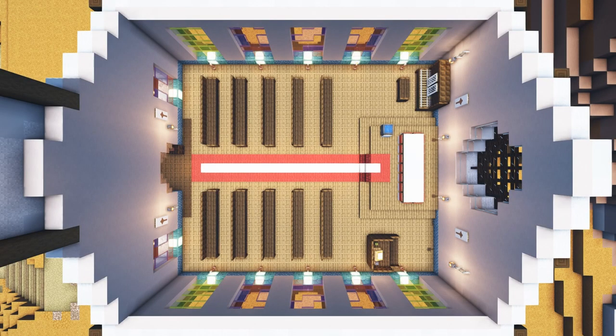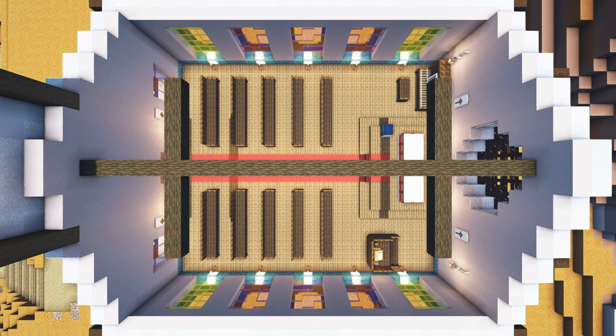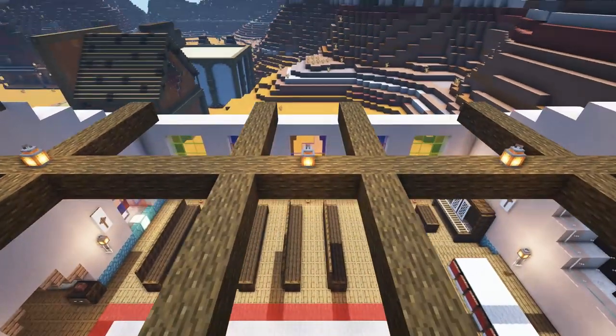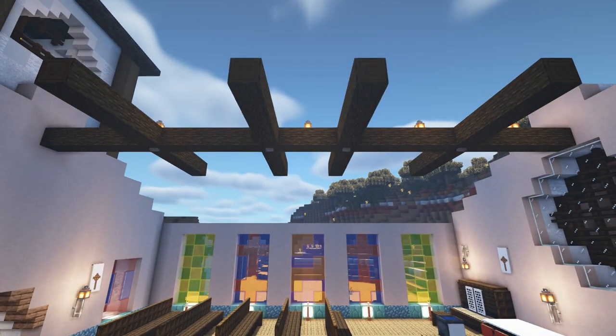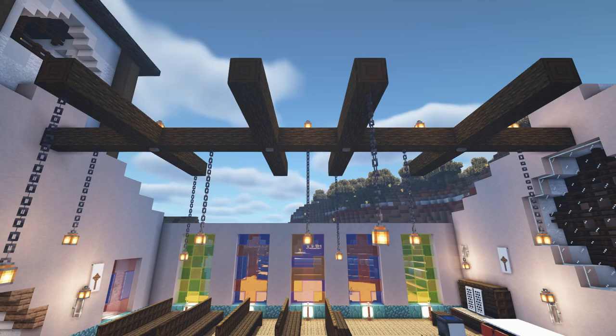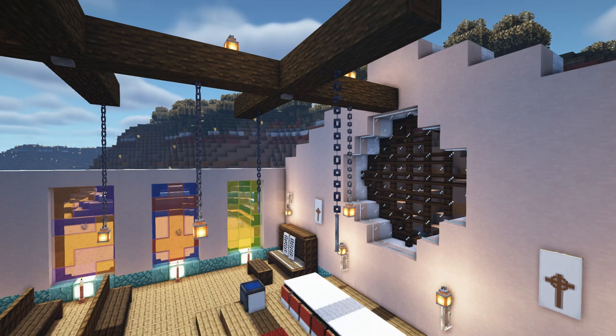Next we're going to add a support beam. In the centre of the back wall come down three blocks and join this wall to the opposite wall at the front with a layer of horizontal dark oak logs. Coming in five blocks from the front and back walls add a five long layer of horizontal dark oak logs coming out from the middle log and going towards the side walls. Come towards the centre of the building at each side by five blocks again and do the same. To make sure no mobs can spawn up here add some lights. Coming underneath add some buttons along the middle row of the logs where they join with the logs going out towards the sides. Along the centre beam evenly place five sets of lights using four chains and a lantern. Underneath the logs going towards the side walls above the first and last row of seats add a light using five chains and a lantern. Then in the centre of the horizontal logs closest to the back wall hang down full chains, attach an iron bar under the bottom chain, add an iron bar to the four sides of this iron bar, and top these four iron bars off with a lit candle.